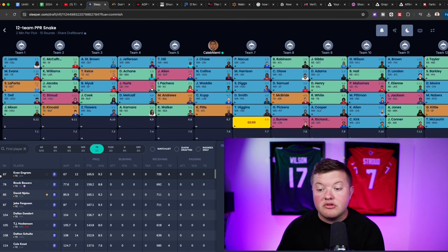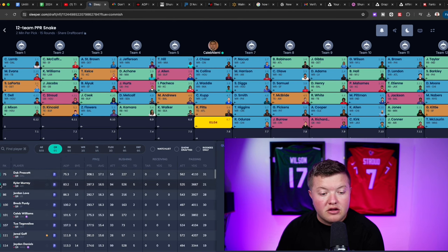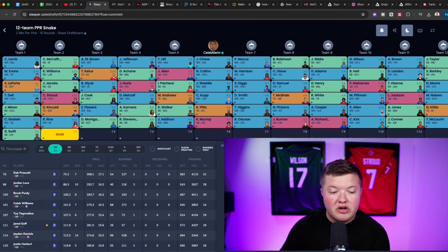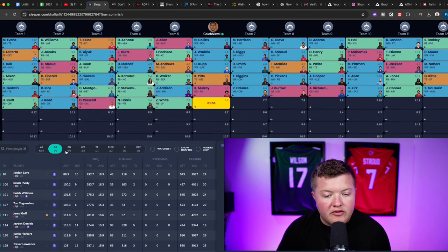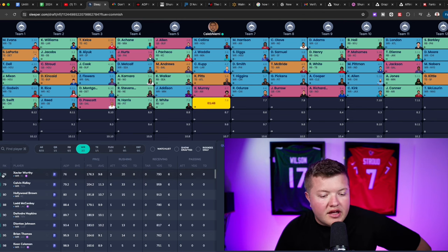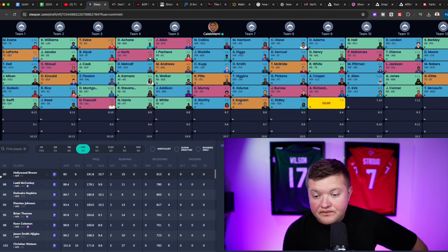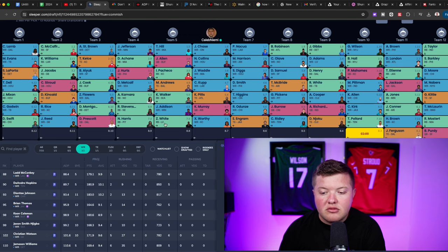Now we need to address the quarterback position. Anthony Richardson and Joe Burrow just came off the board, but I absolutely love Kyler Murray this year, so I'm taking Kyler Murray at pick 6.07. I do think we get a points-per-game advantage with Kyler Murray. Then in round seven, as our last non-RB pick, I take Xavier Worthy as a high-upside game-breaker league-winner shot. Through seven rounds: Jamar Chase, Nico Collins, Jalen Waddle, Cooper Cup, Kyle Pitts, Kyler Murray, Xavier Worthy.